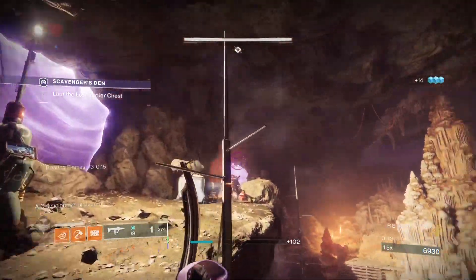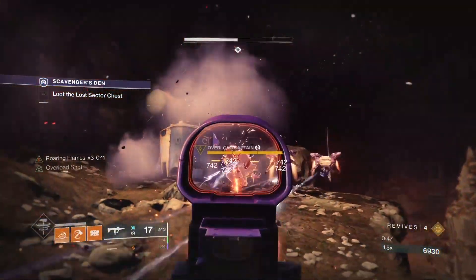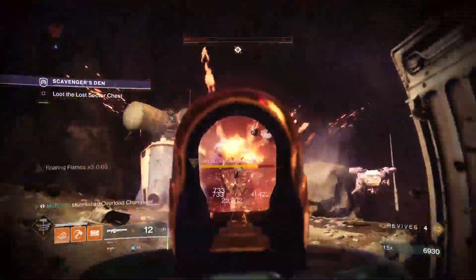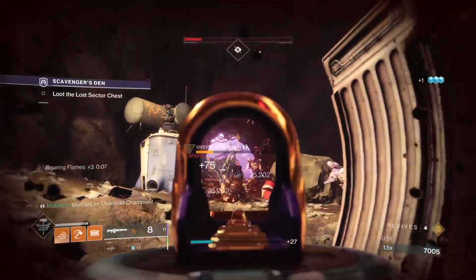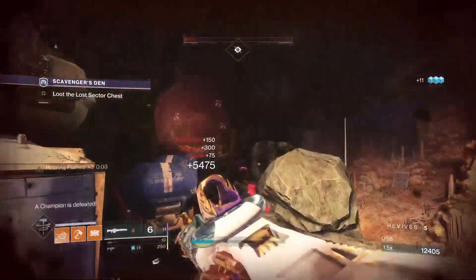There'll be a couple of Shanks — you can easily just use a submachine gun — and then do DPS with the Xenophage. I have done a test run on the Sundering Blast; there is a bug with this specific submachine gun where it just moves and keeps shooting even though you stagger it.